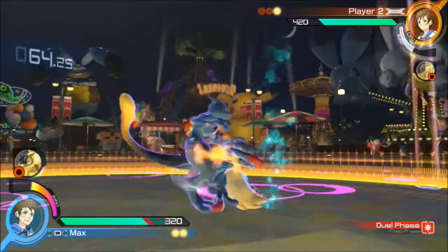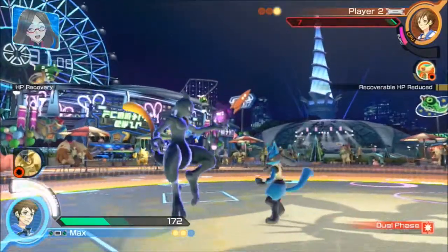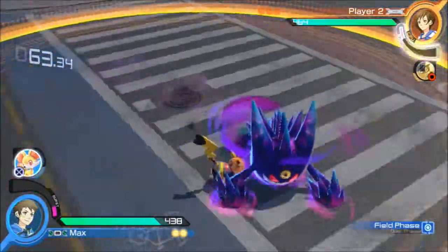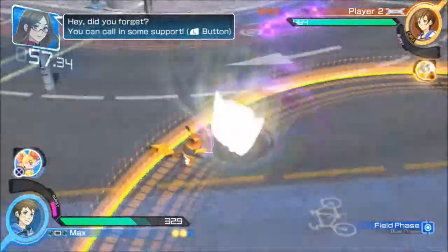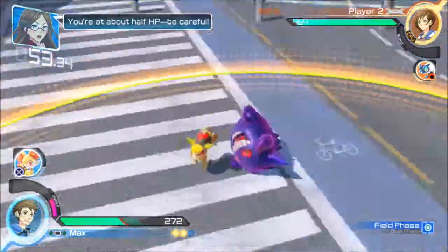Another gameplay addition I really enjoy are the Synergy burst attacks. Each character has its own individual version of these attacks. Going into burst mode automatically boosts your damage by double, and when you unleash your special burst move it can be super interesting. Some Pokemon turn into their Mega Evolutions while others just do super crazy attacks, just like a Final Smash or a Fatality in Mortal Kombat.